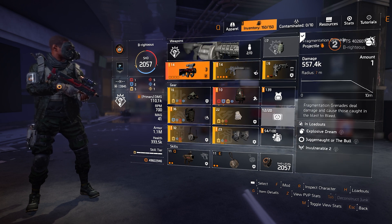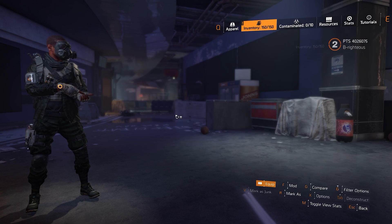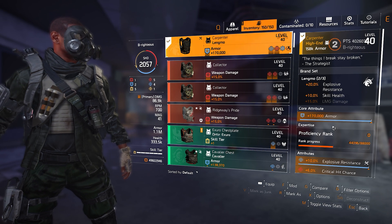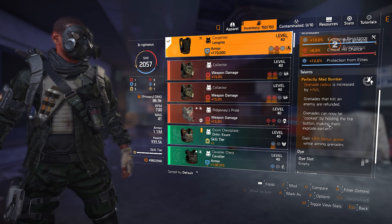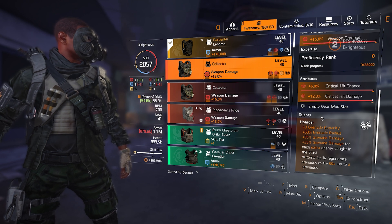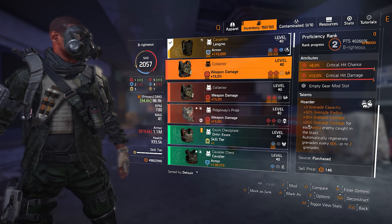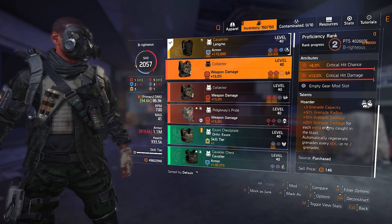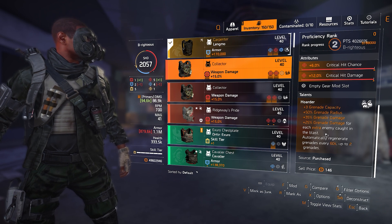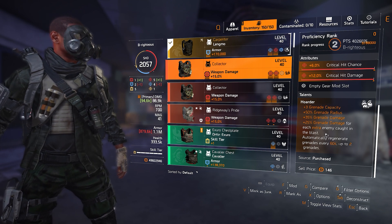The great thing about the Demolition specialization is that you have the Fragmentation Grenade that bleeds enemies afterwards. To complement that, I have the Carpenter chest piece with the brand set Grupo Sombra, and it has a talent on it called Perfectly Mad Bomber. I never really used Mad Bomber before. There's also a new exotic chest piece called The Collector — look at this: plus 3 grenade capacity, grenade radius, grenade damage, and 25% extra damage to any enemy caught in the blast. So you see what I was doing to those guys earlier when they were bunched up.